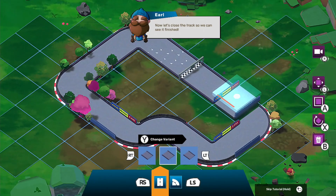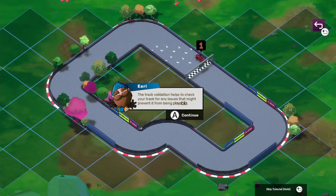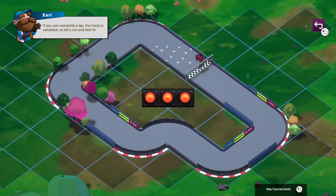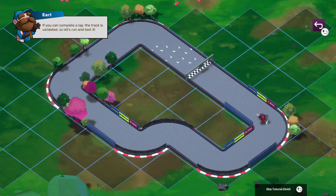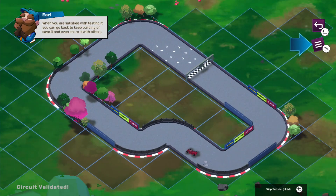One more straight piece, and there we go gang — we're done! Let's give it a quick run. Not too shabby — kind of an easy track, but who cares. Very simplistic but who cares. We can do a handbrake turn here — just hit the wall. Handbrake turn, there we go! Another handbrake turn, there we go. That was a good way to practice.